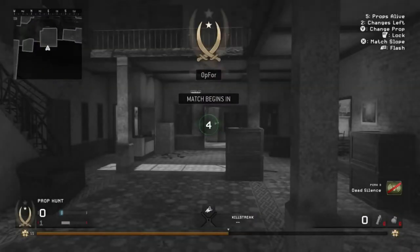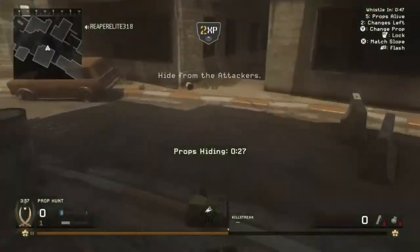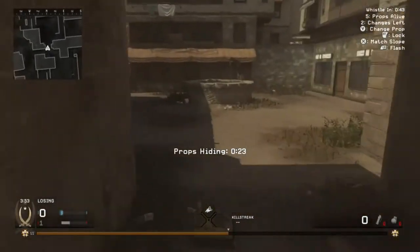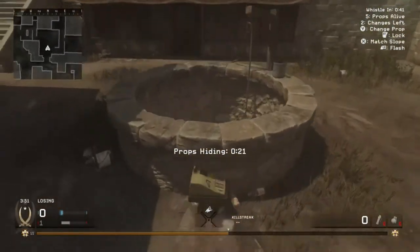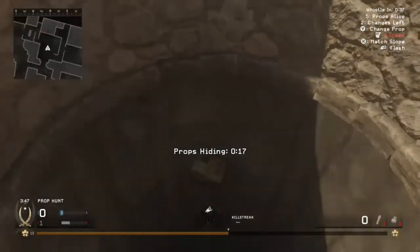For this glitch, it is on the map District, so make sure you're playing District. What you want to do is go to the well. When you spawn in as a prop, it doesn't matter what prop you are — just go to the well and fall into it. I know that you're supposed to die when you do that, but whenever you're falling, press RT to lock up as a prop and it'll just freeze you in the air.